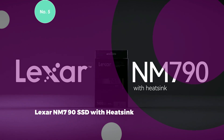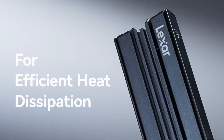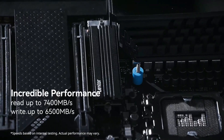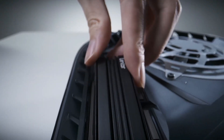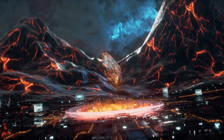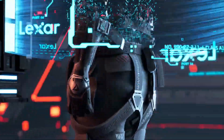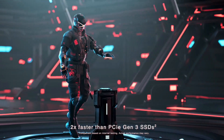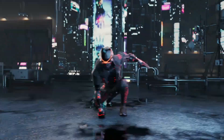5. Lexar NM790 SSD with Heatsink. Whether you're aiming to dominate in your favorite game or create content, the Lexar NM790 with heatsink M.2 2280 PCIe Gen 4x4 NVMe SSD is your solution. It delivers incredible speeds of 7,400 MB per second read and 6,500 MB per second write, thanks to PCIe Gen 4 technology with HMB 3.0 and dynamic SLC cache. Compatible with desktop computers, laptops, and the PlayStation 5, it is two times faster than PCIe Gen 3 SSDs, consumes up to 40% less power than DRAM cache-enabled PCIe Gen 4 SSDs, and comes with a 5-year limited warranty.